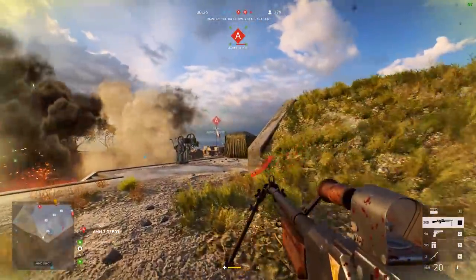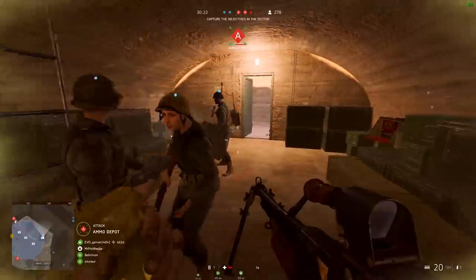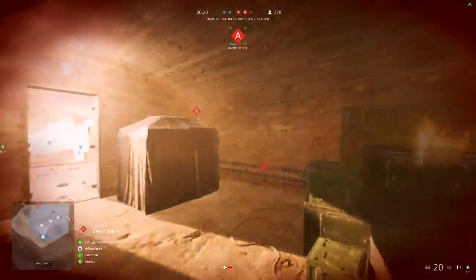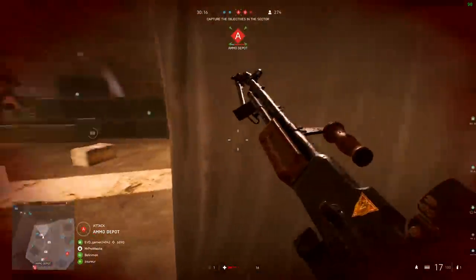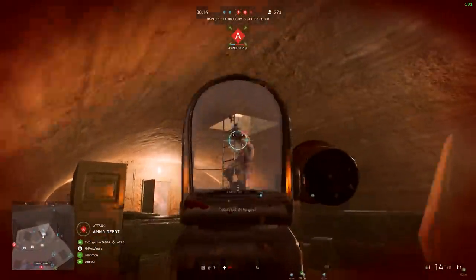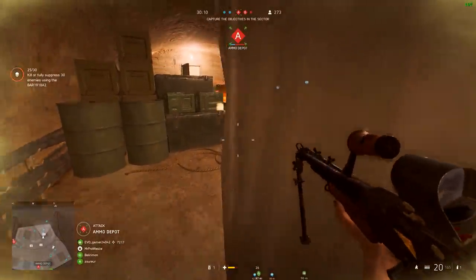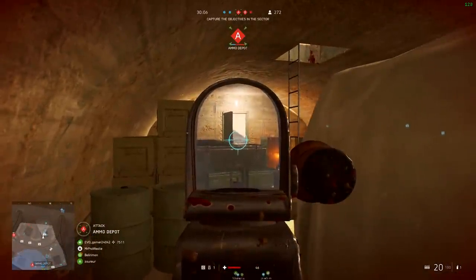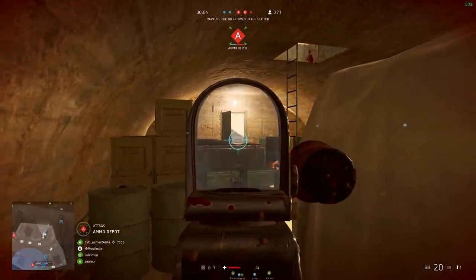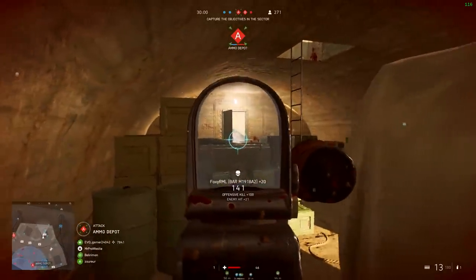Moving on to assault class weapons, starting with fully automatic assault rifles. The STG is getting its 4 bullet-to-kill minimum back at close range, moving from a 5 to 8 bullet-to-kill model to a 4 to 8 bullet-to-kill model. The STG was one of the few weapons in update 5.2 that remained really good despite the changes, but getting its 4 bullet-to-kill minimum back is a positive step.